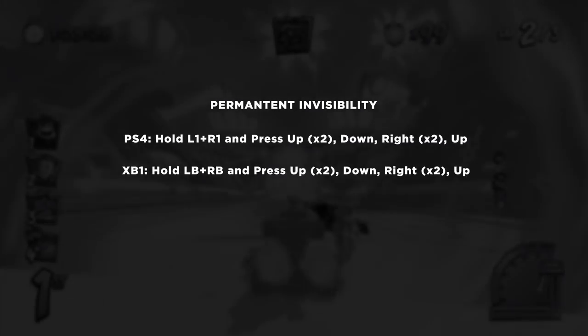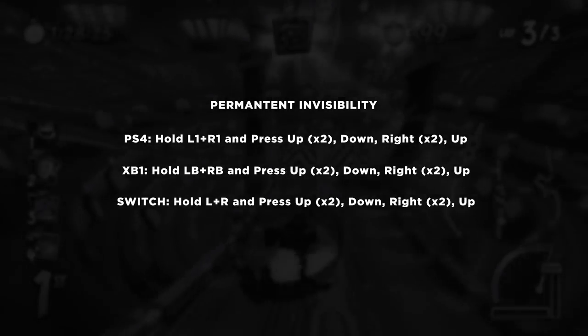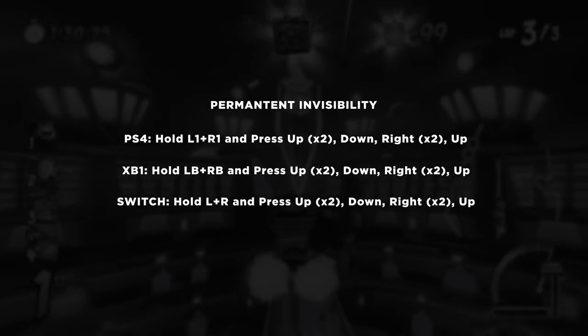For permanent invisibility, hold down L1 and R1 and press: Up, Up, Down, Right, Right, Up.